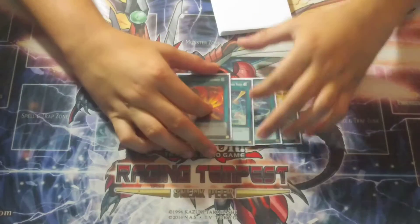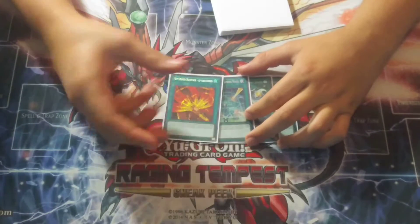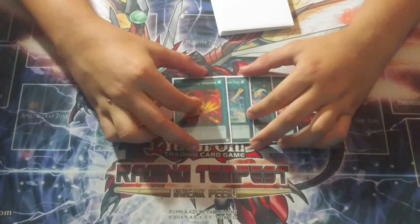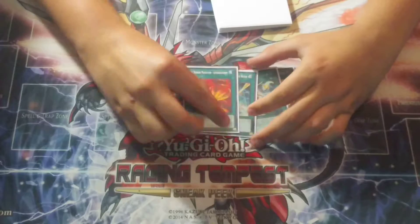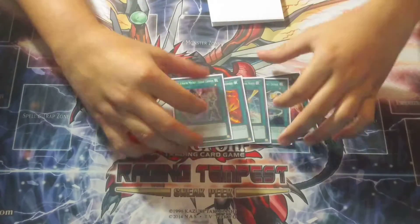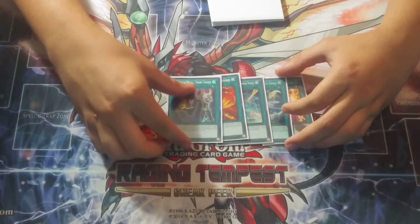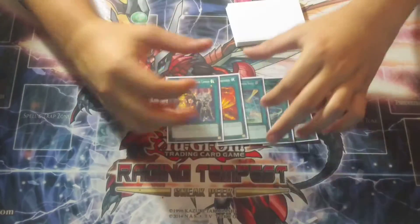Jamming Waves and Afterburners are for back row decks and just to out monsters. Monster and back row removal — which is really good. These two are just really good searchable removal, which is amazing. Shark Cannon helps you go into your link plays and also just banishes monsters — really good against Orcust.